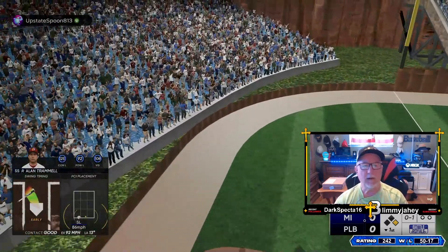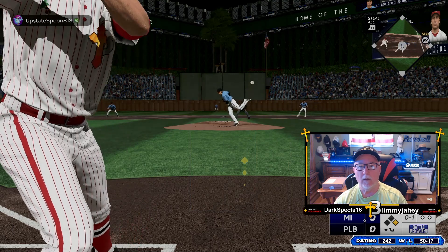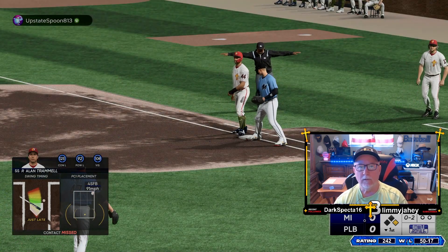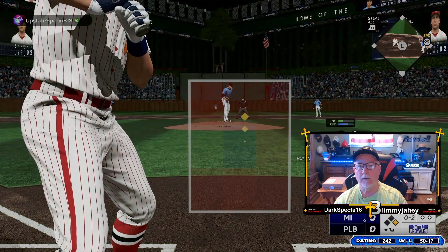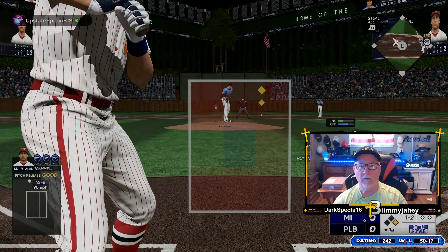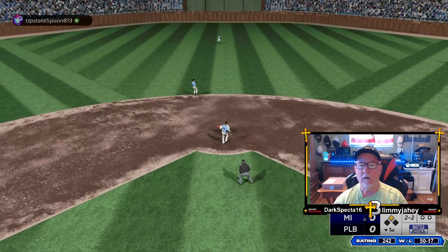A little bit in front of that slugger. Rodriguez aboard here at first with nobody out. I'm going to steal with Julio this time. He's in there! One and two! Let's send him this time. There's some movement over there at first base, trying to stay out. Here's the pitch. Run, that's the ball. He's there, all day long.